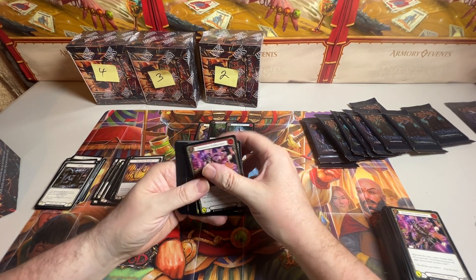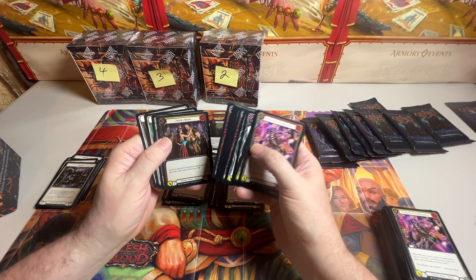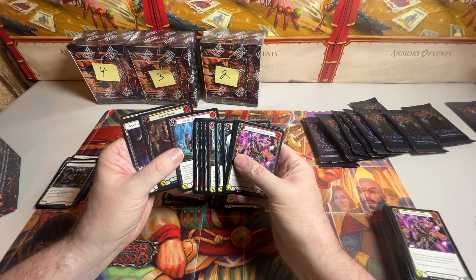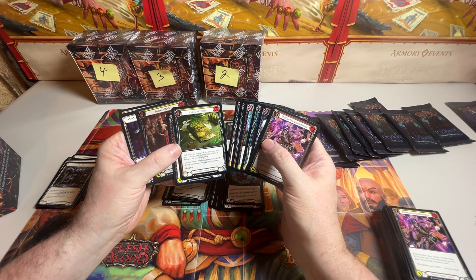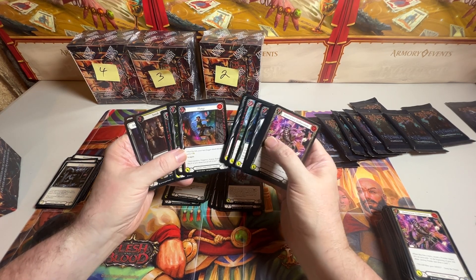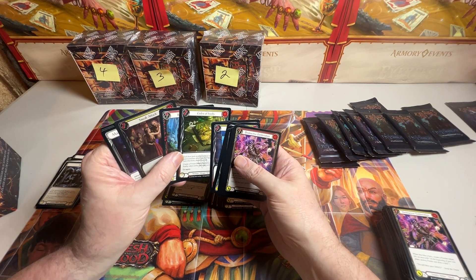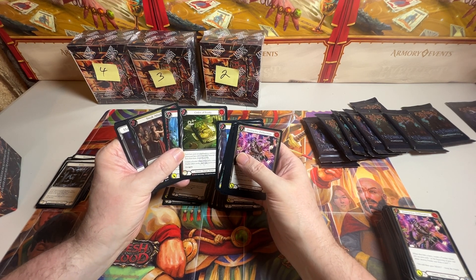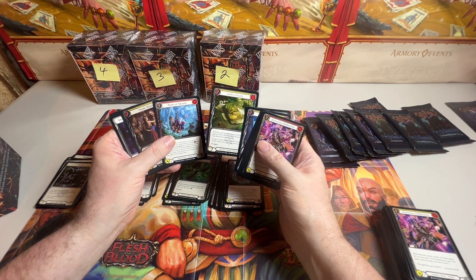So we've got three Majestics so far. Look at there - we have a Crimped Foil. It looks like the Rare... oh! Codex of Frailty - and it's got a little bit of crimping. Is that good or bad? Is that a marked card? Is that a damaged card? What's going on with that card?